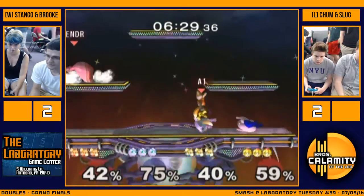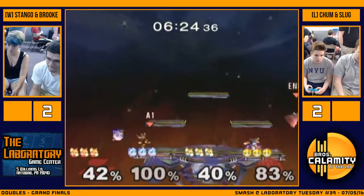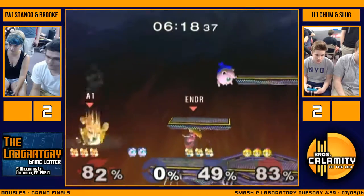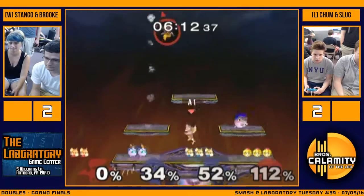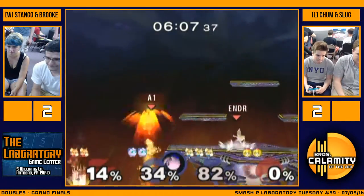Stango kind of gives it up, but they're still maintaining stage control. Nice anti-air down smash though. Up smash. Peach is slow, so Slug has a little bit of a chance. Nice! Chum, careful not to edge guard his brother. And Peach is dead — yeah, they got a lead.